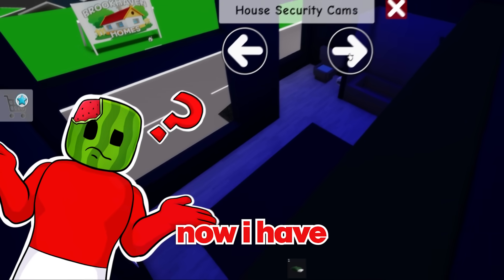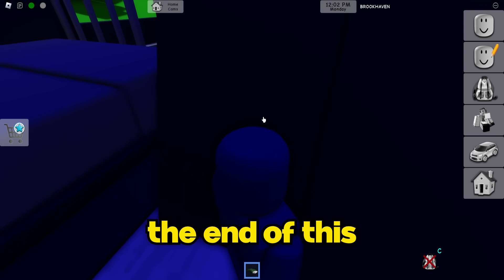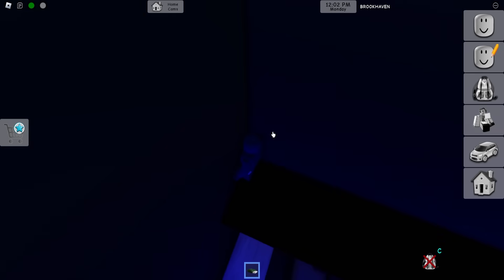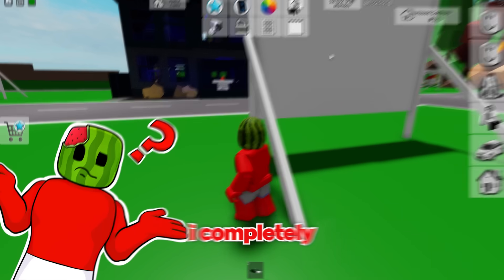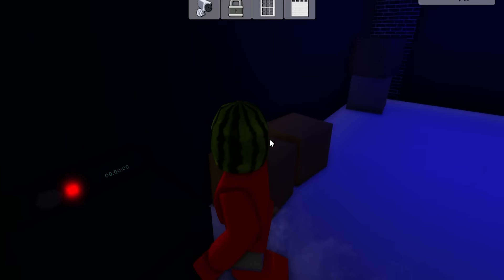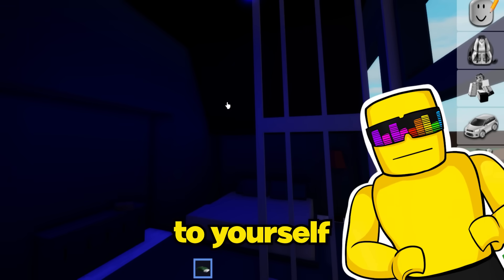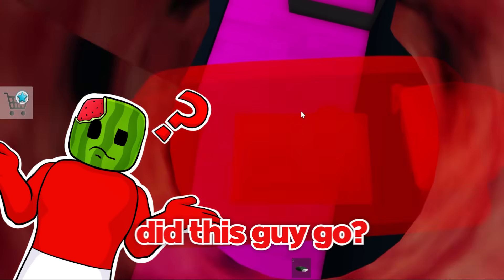Melon loses track of Sunny on the cameras. Sunny glitches into a wall using a sleeping bag, going deeper into the walls. He declares his spot perfect. Melon then figures out he can turn the lights on - and does. Sunny panics because his disguise is now less effective. Melon wanders the house - 'There's so many things you can phase into in this house' - struggling to find Sunny.